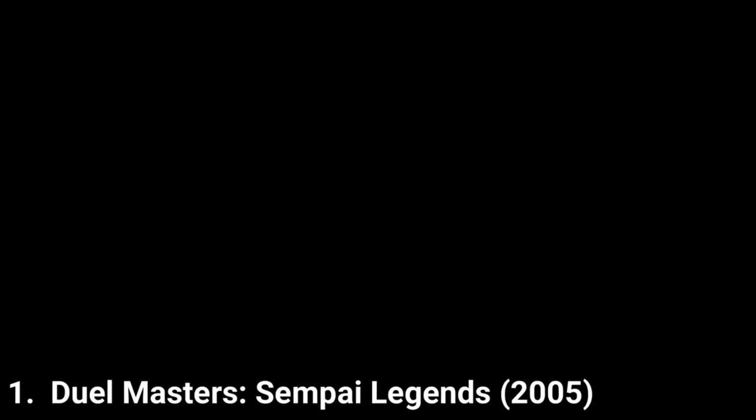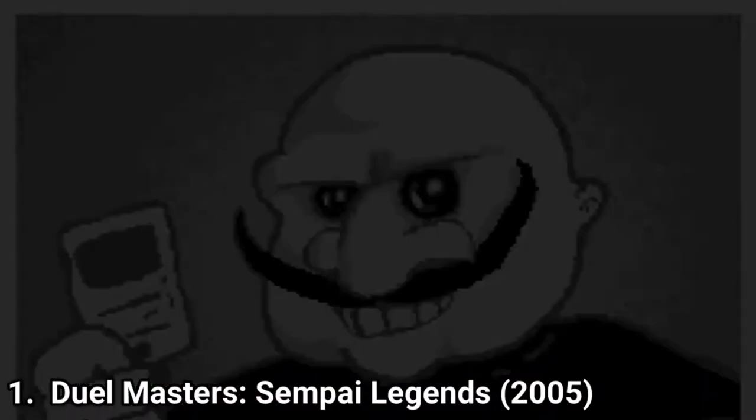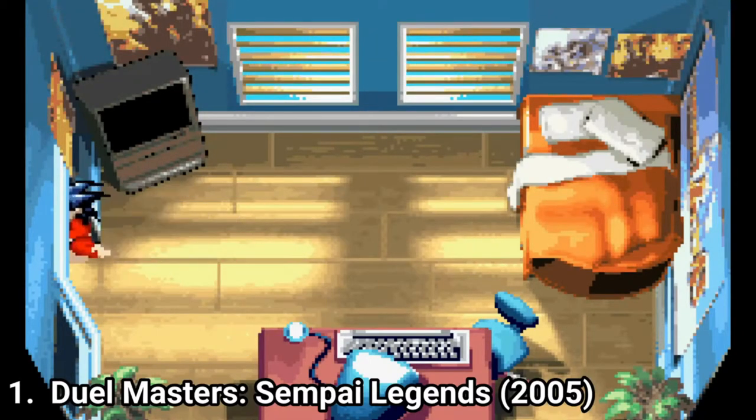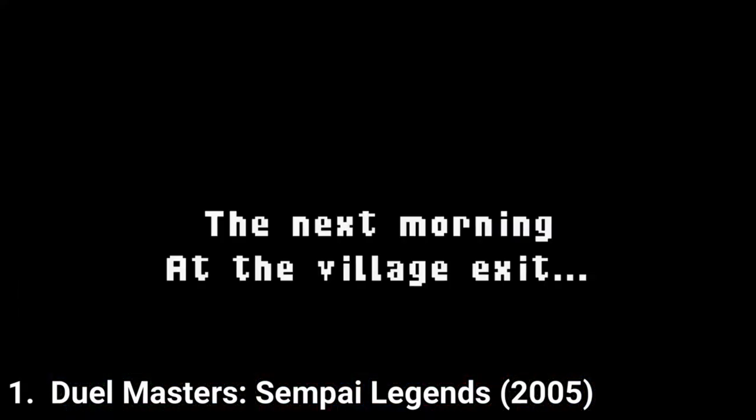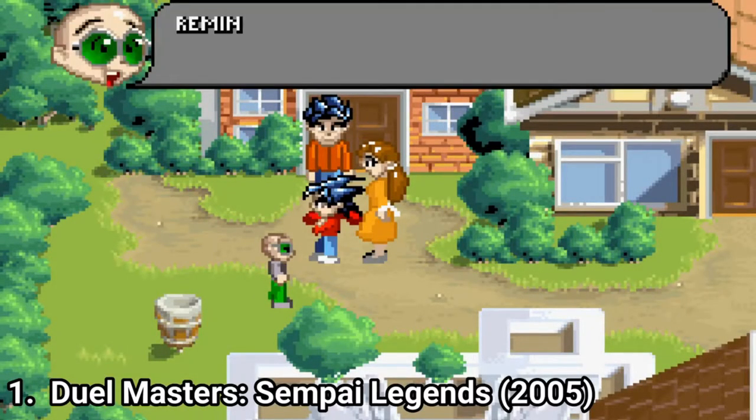The story is extremely dumb. A ninja steals a card, so instead of calling the police, someone sends you to a detective, and then the detective tells you to win some duels. After winning many duels, you encounter the ninja — and that's the plot in short.